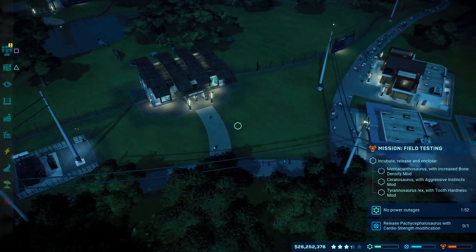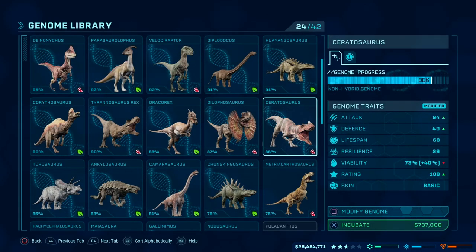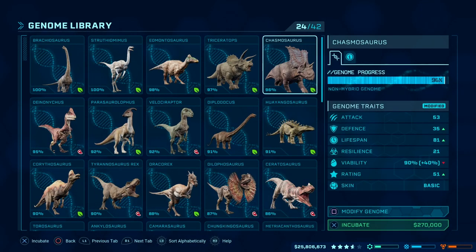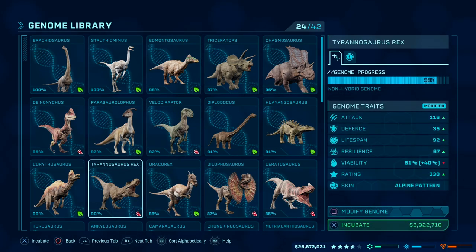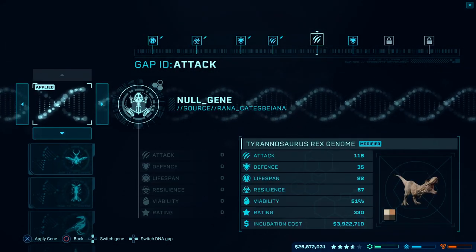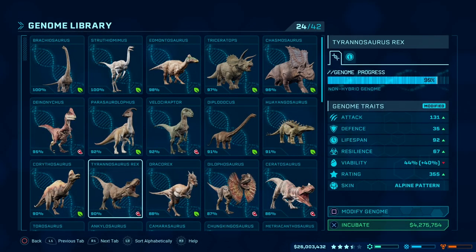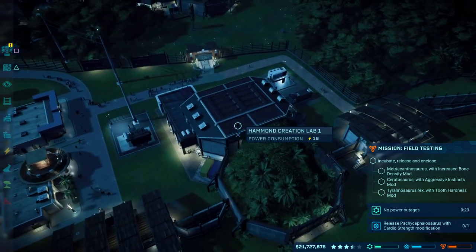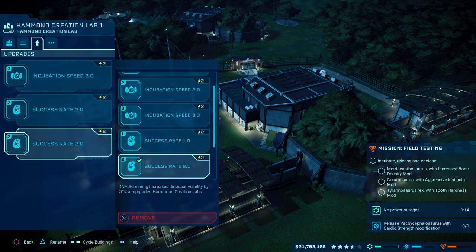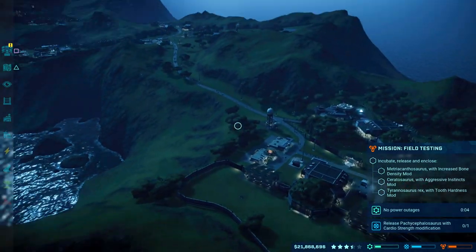So aggressive instincts for the Ceratosaurus - hopefully that won't be such a problem. That's the aggressive instincts 3.0 for the Ceratosaurus, so let's get that incubated. And then the last one - T-Rex with tooth hardness. I'm going to severely modify back my T-Rex because it'll just destroy the other three. He's going to be a beast - 355 star rating, that's pretty good. So let's get the T-Rex on the go as well. And then I'm going to increase the slot space so I can release all three at the same time - reduce the speed and success rate in favour of hatchery capacity. I should be able to get all three as soon as my bone density seven minutes have counted down. See you guys then.